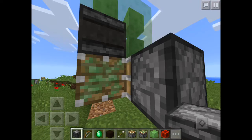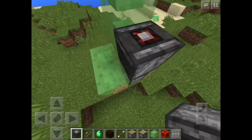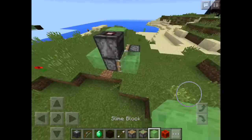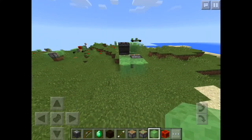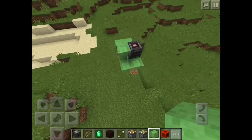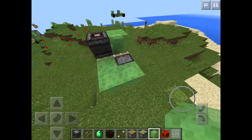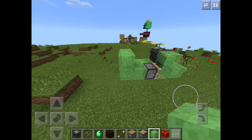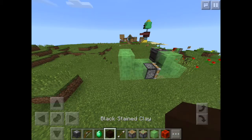Okay so now you have made the moving part of it. Now you can add whatever you want basically. Let's bring it all out over here and take out some black stained clay for the wheels.